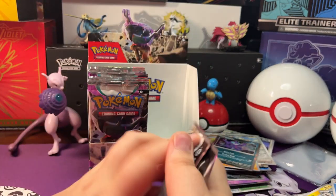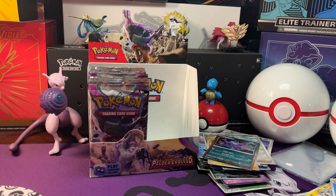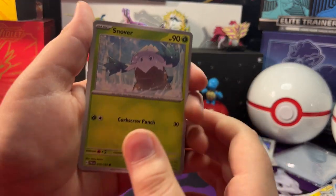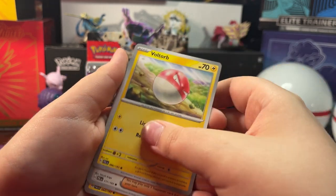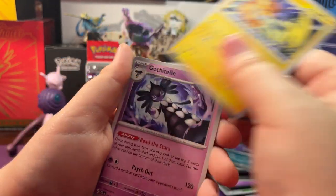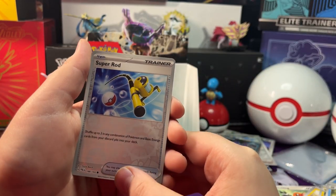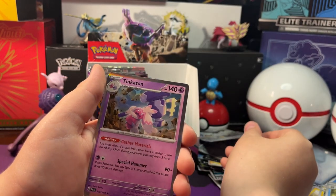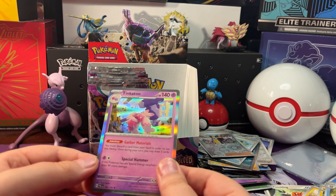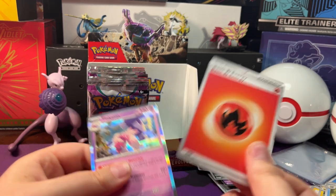Now let's open up our next pack. We got a Snowverb, Fletchling, Voltorb, Clavel, Raichu, Gothitelle, Arctibax. Reverse Holo Super Rod, Reverse Holo Gyokomba. And a Holo Spectrier Pinkaton — I'm gonna guess Fire Energy. I got it right, Fire Energy!